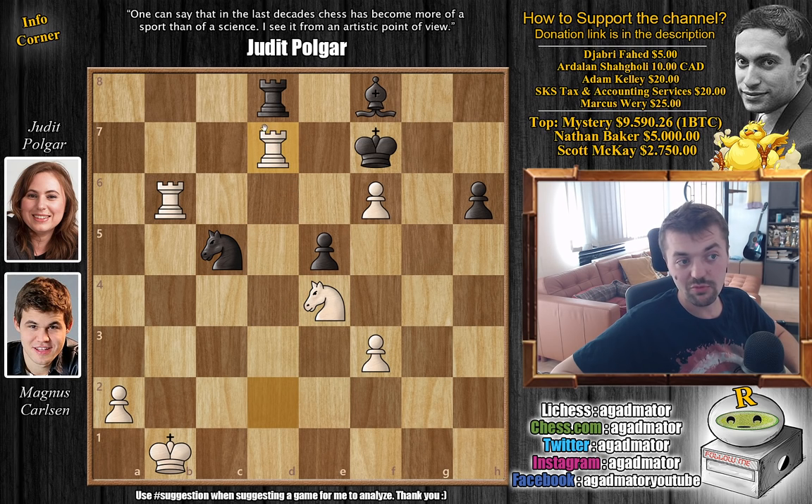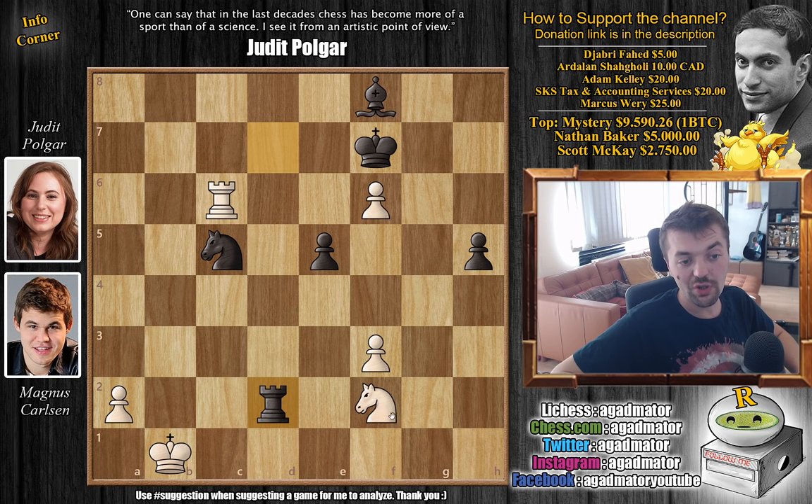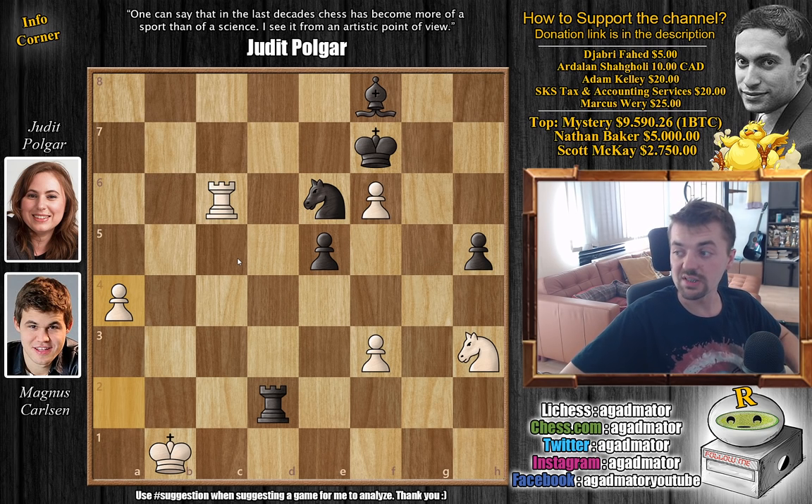Magnus trades on d7 — captures with check, rook captures, and the knight back to f2. But now h5 by Judith — it's very, very hard to play this. You're down a piece; Judith has this extra bishop even though Magnus is up a pawn, and it could be a very strong passed a-pawn. So rook to c6, attacking the knight. Just rook to d2 — Judith says 'you capture my knight and I'll capture your knight.' Knight to h3 defending, and now knight to e6 also defending the knight. And here we have a4 by Magnus. Feel free to pause the video for the final time and win the game for Judith in the quickest and simplest possible way.